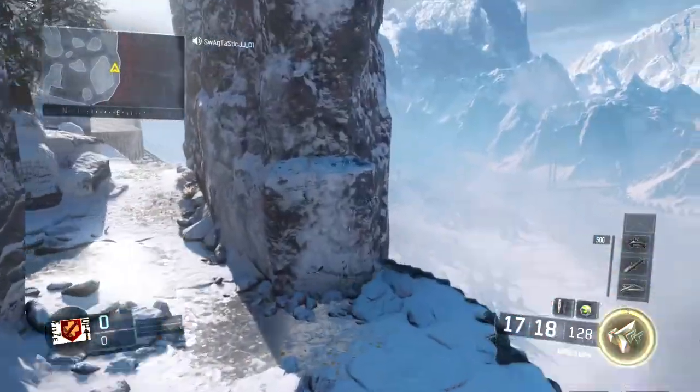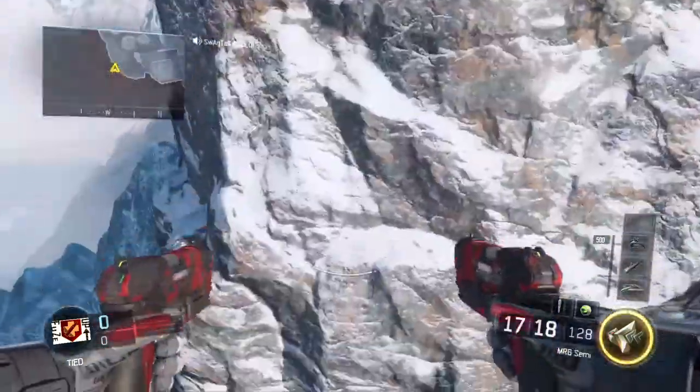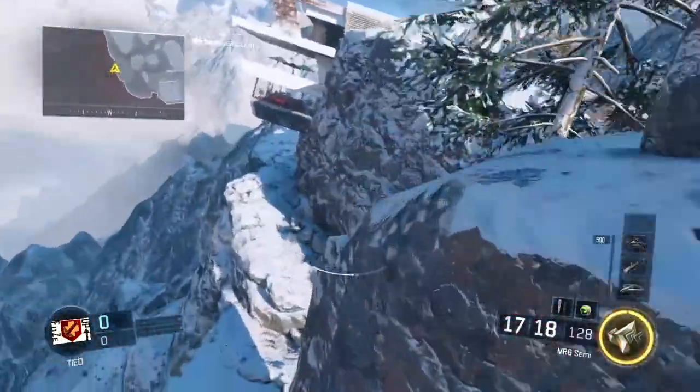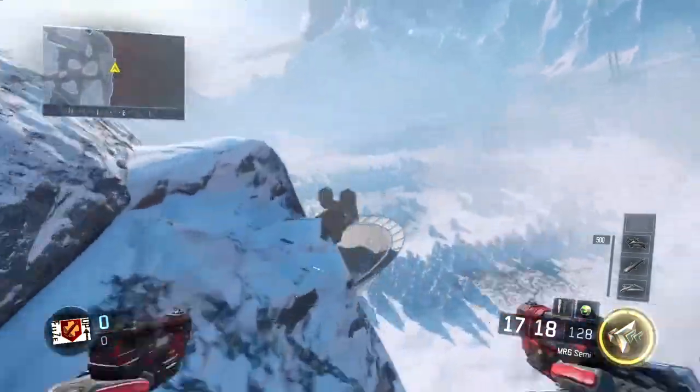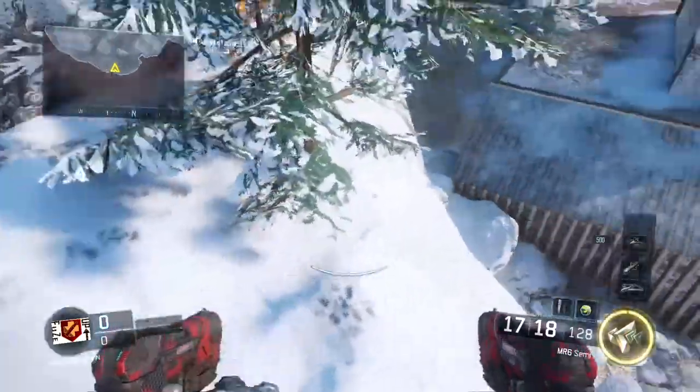What you gotta do is wall run right up here. Jump up and keep wall running, go higher and higher. Then you jump around and you'll land right here on this wall barrier.